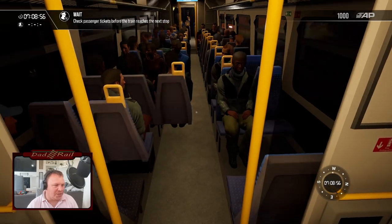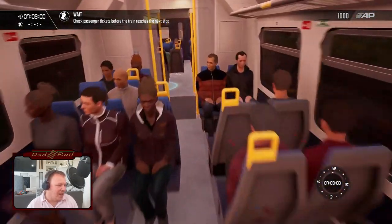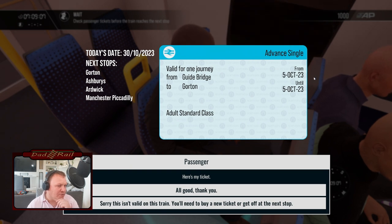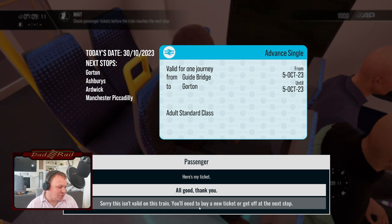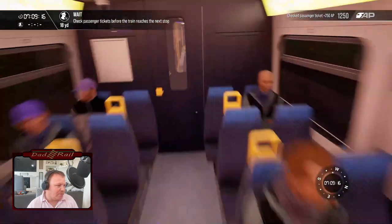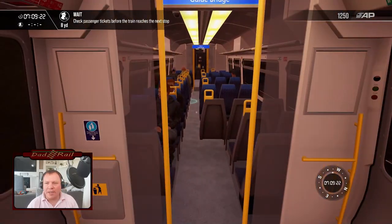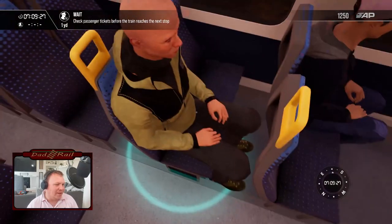What's going on with the lighting? It's a little bit weird. Anybody need their ticket checked? It's a very busy train. Guidebridge to Gorton, 5th of October — oh, that's not valid. Sorry, this isn't valid on this train; you'll need to buy a new ticket or get off at the next stop. This almost feels a little bit like Great British Railways on Roblox — I don't know if anyone's played that. It almost feels a little bit like that to me.